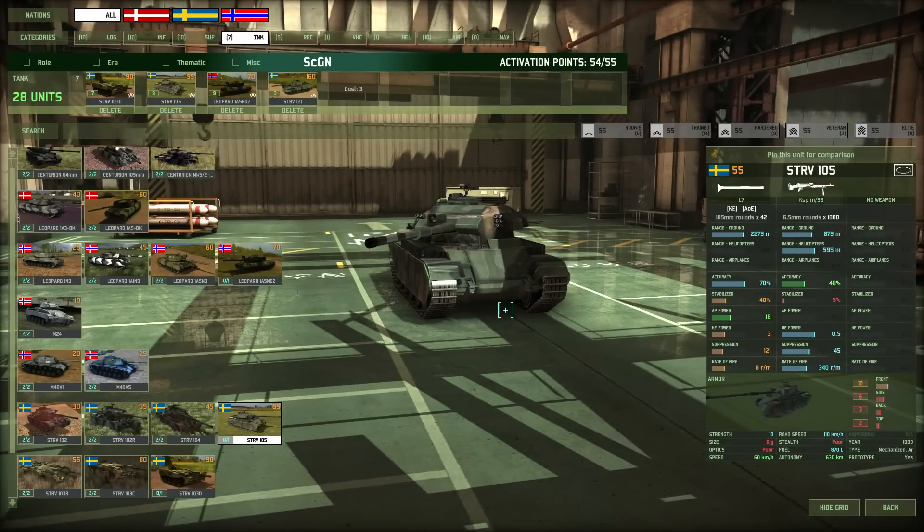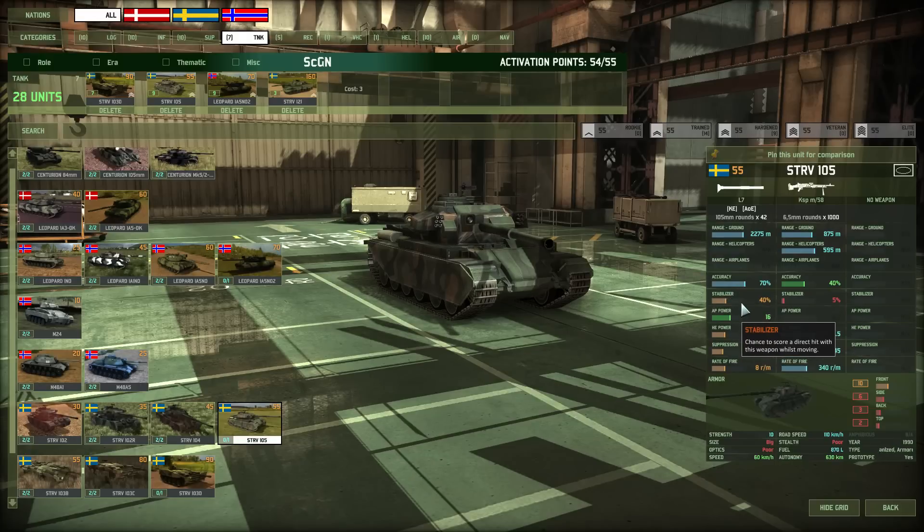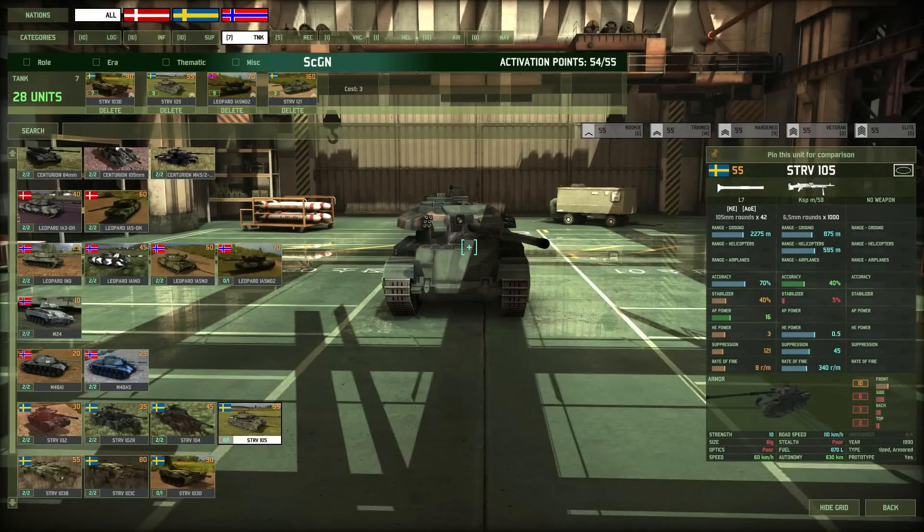The Strv 105 costs only 55 points. Look at the stats: 70% accuracy, 40% stabilizer, and AP power of 16. The armor is rather low, but this is actually a very good tank you should not underestimate. With AP power of 16 you're able to take on medium packed tanks fairly easily.